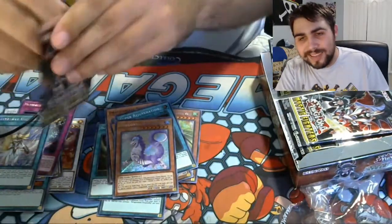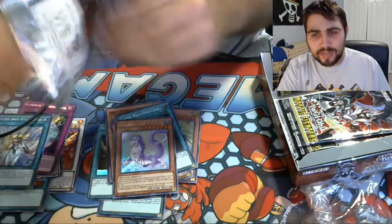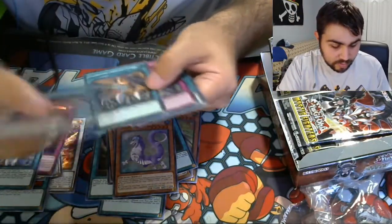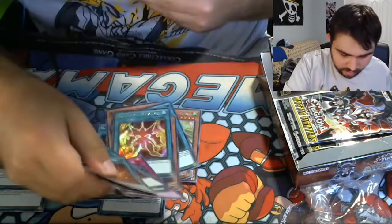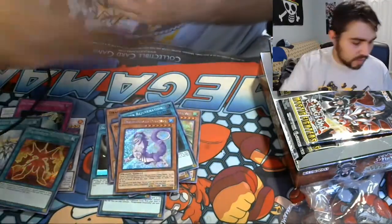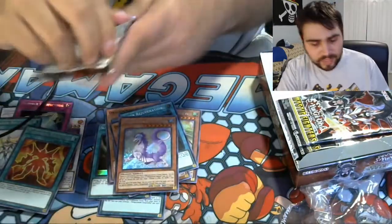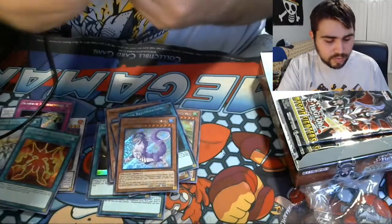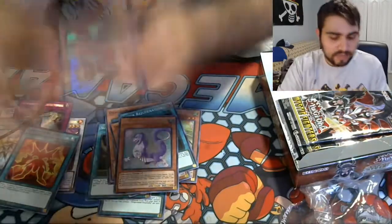Would've been nice to also get Kitchen — I want three and I only have one. Dark World Dealings is really good. A second Equation — wow. I sold one today to buy another box. That's two Equations now. This box is not turning out to be terrible — I'm getting a lot of $6 to $7 cards.